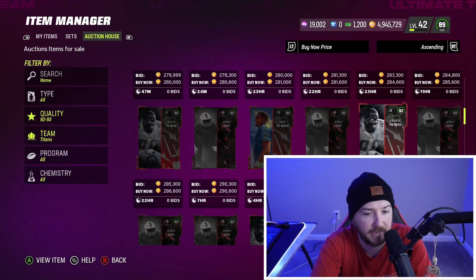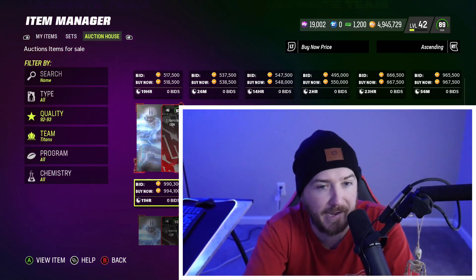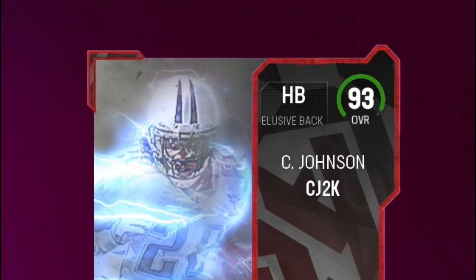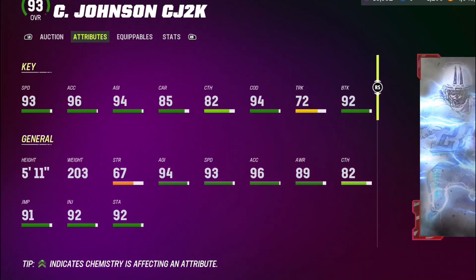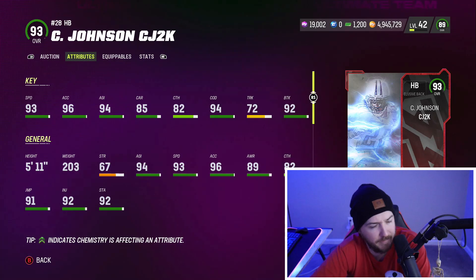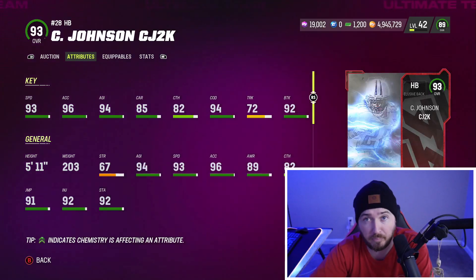I can't imagine how much this card is right now — oh my god, he's a million coins! CJ2K, baby. Love this card art. He's got 93 speed, 96 accel, 94 agility, 85 carrying, 94 change of direction, 72 trucking, and 92 break tackle. He is an elusive back archetype — 96 acceleration is absolutely crazy. CJ2K is very good, man.